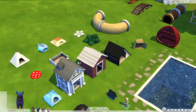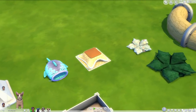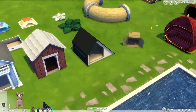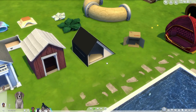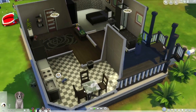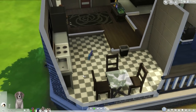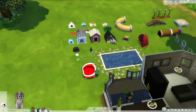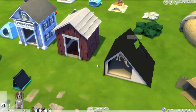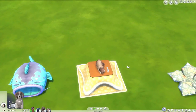Since I have the playable pets mod, I can actually make my pets use these, which makes this video way easier. I'll have Cooper lie in there, and let's have Gonzalez go in this one so you can see how they work animation-wise. I actually did go in the right way this time. Cooper's actually on top of it.